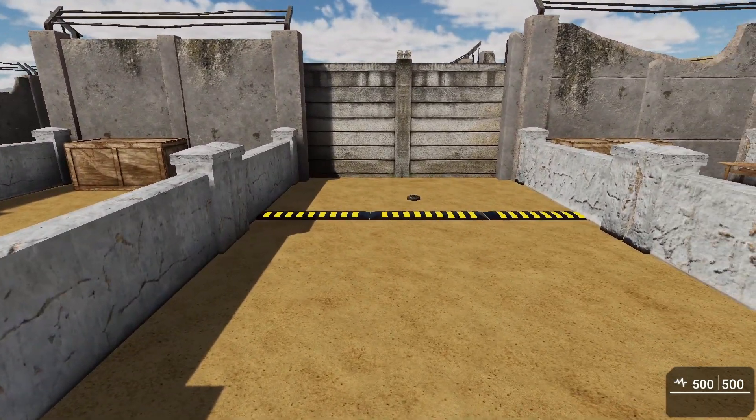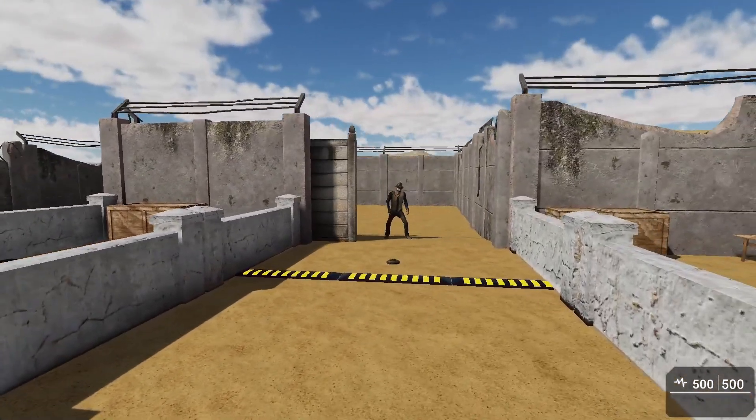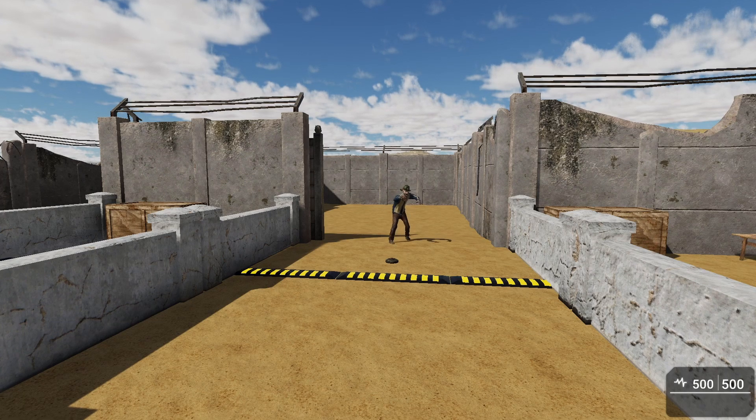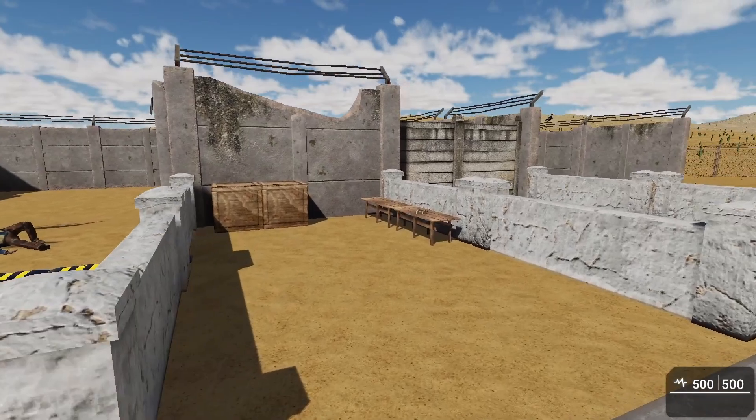The next one is the proximity mine. This one is a little different in the sense that you don't have to place it ahead of time — you can set it up in the scene and it's already armed. It has a trigger range, so as the enemy or player gets too close it'll start to beep. The player gets the option to pick it up and disarm it; the enemy does not. Let's demonstrate that.